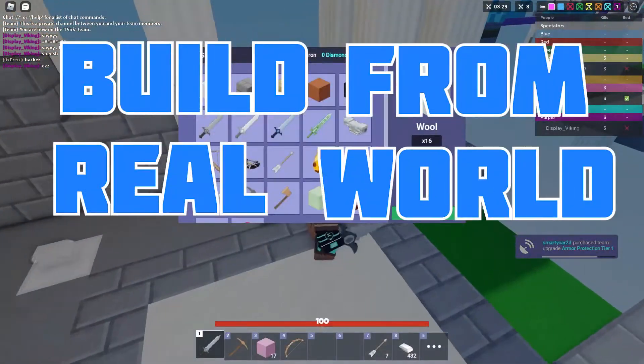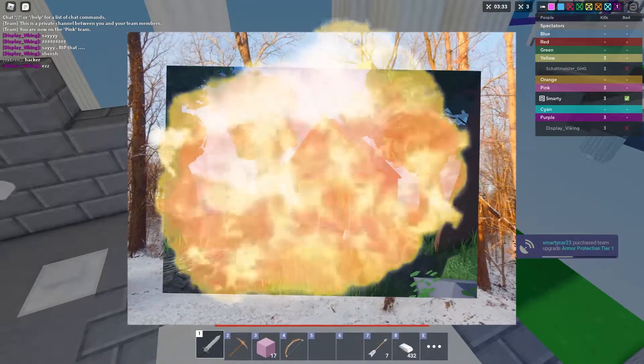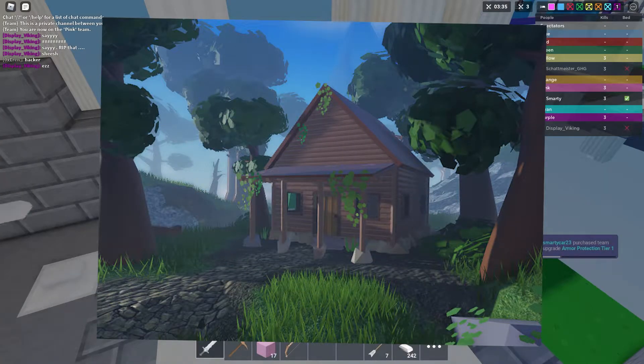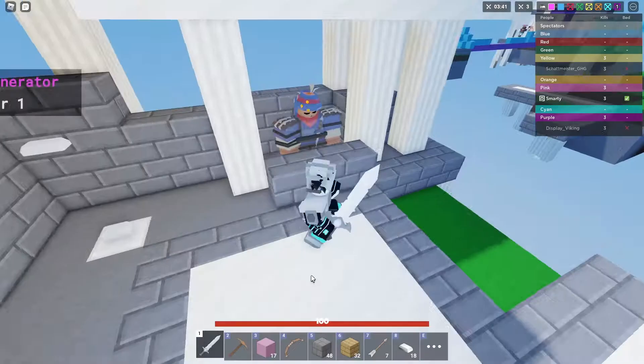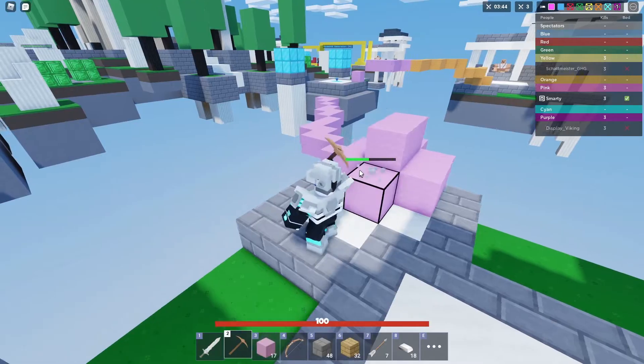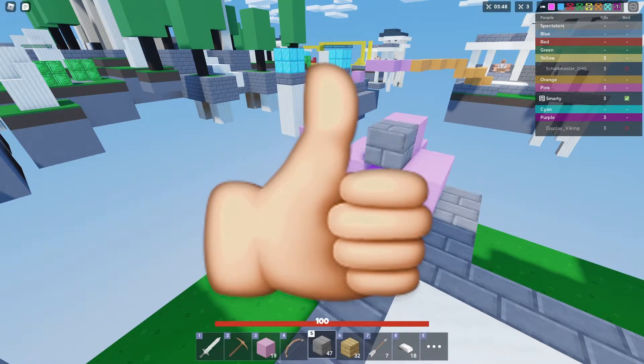Number one is to build from real-world examples. Practice breaking down images and making them into actual things in your game. This can help you be more unique because you'll be building off of real-world things instead of things people have made before. It doesn't matter what style you're doing — whether that's realistic, medium poly, or low poly — building from real-world examples is always a great idea.